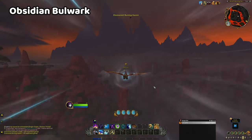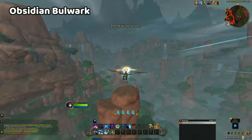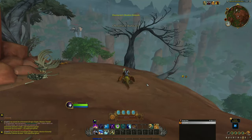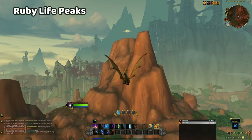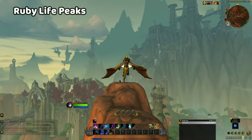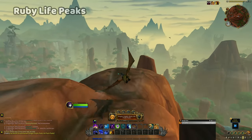The glyph at the Obsidian Bulwark is very easy to get to, especially if you came from the Obsidian Throne, but if you are trying to reach this glyph on foot, you should still be perfectly able to reach it with a few Skyward Ascent casts. The next glyph is definitely easiest to reach if you begin at a high altitude, as you will struggle to reach it in one go from ground level. The glyph itself is located at the peak of the tallest cliff in the Ruby Life Peaks, and provides an excellent landing spot once you've collected it.